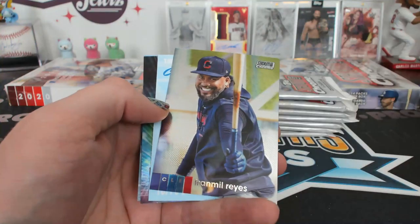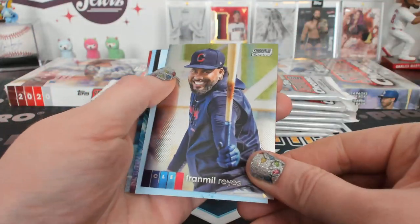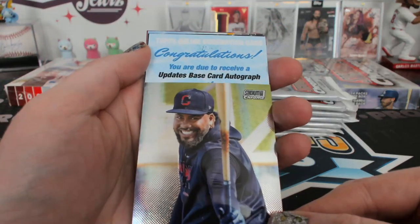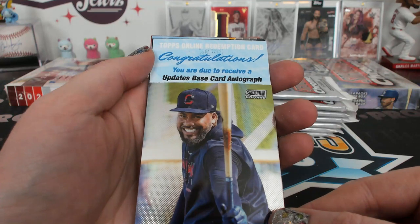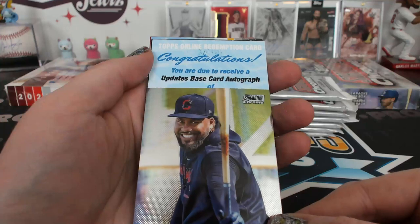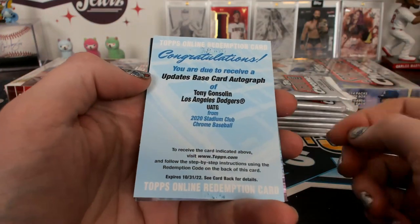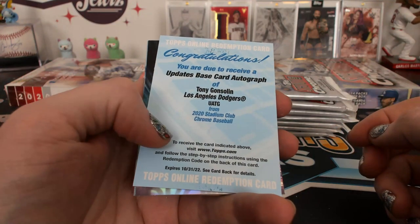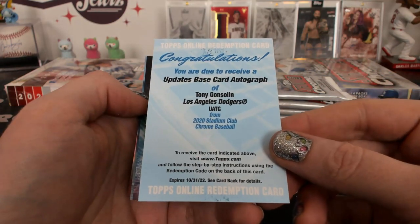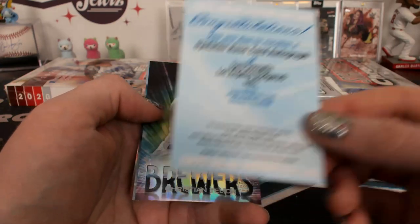I thought it was a Redemption. It is — he looks happy too. What do we got here? It's like sticky — sticky Redemption. Updates Base Card Autograph. What is that? Gonsolin — Updates Base Card Autograph. They're calling this Updates? So it's Gonsolin base auto — World Series Champion Gonsolin auto. Gonsolin autograph. Yelich Beam Team.